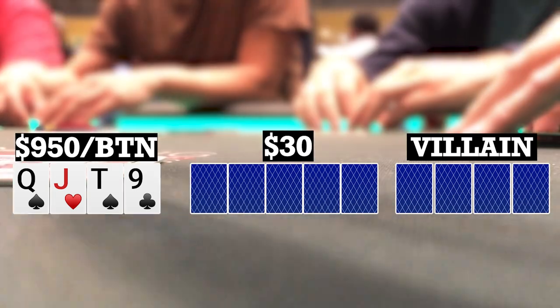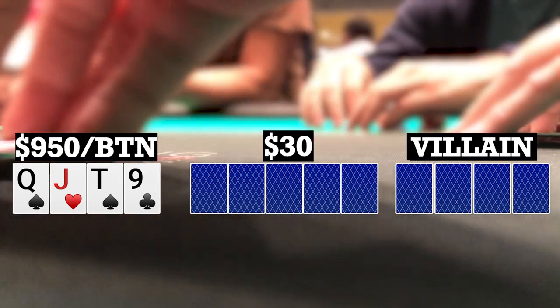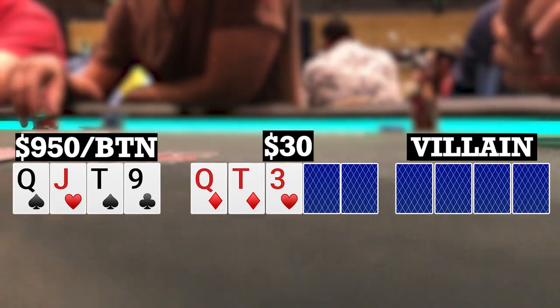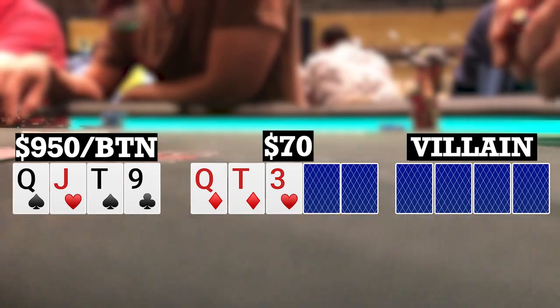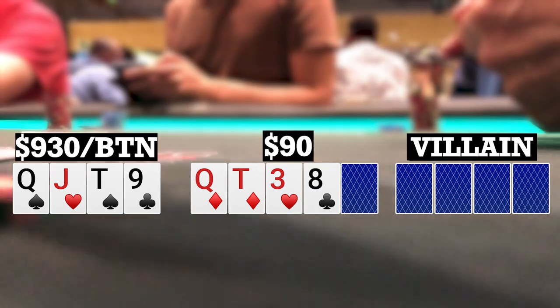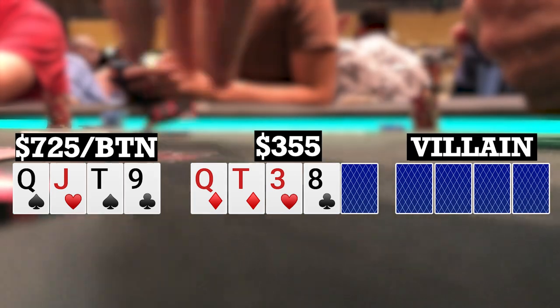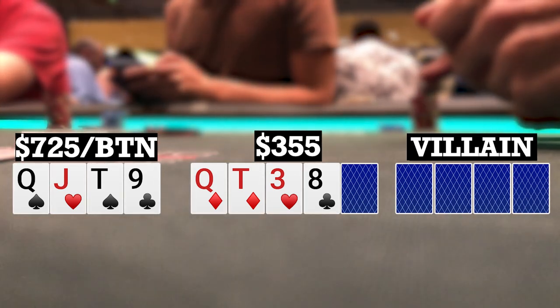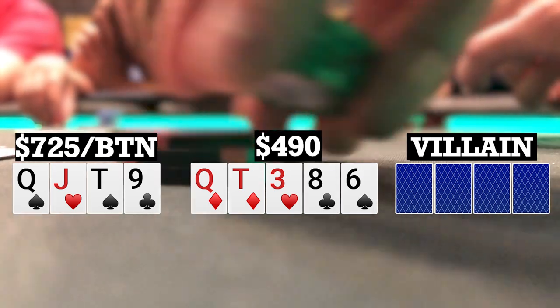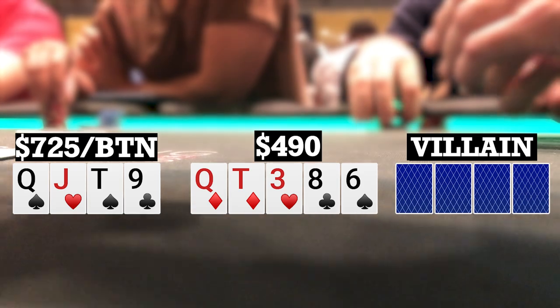Next hand I look down at queen-jack-10-9 single suited on the button. There are five limpers to me. Looking back, I probably could have put in a raise, but I checked back and we're going six ways to a flop. Flop comes queen-10-3 with two diamonds. Early position player bets 20, one caller to me and I also call — three ways to a turn. Turn brings an 8. Early position checks, middle position bets 60, I make it 205. Early position folds, middle position calls. River brings a 6. My opponent checks to me. I count out some chips and bet 375 and he quickly folds. We take it down.